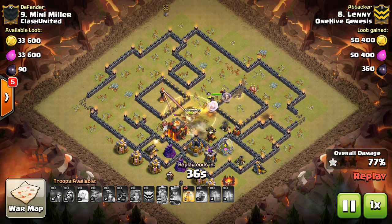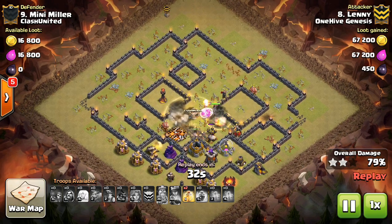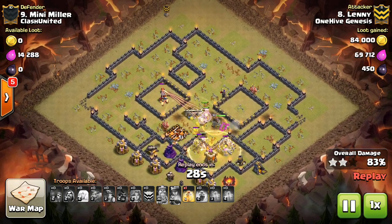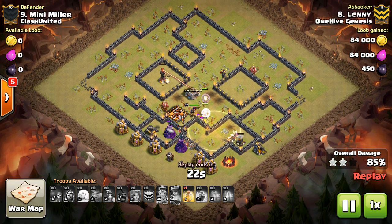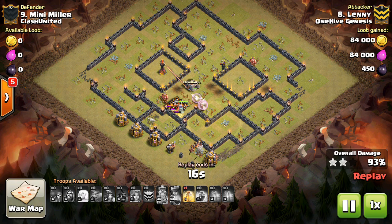The miners kind of ignore the Inferno just because it has that little moat around it. He did a good job with the funneling, but he just couldn't quite get enough miners there — those two that are on it will get taken out. So that Inferno's going to have just a few hit points left, but the queen and everything else is up. He did a great job funneling and has a ton of troops left over, so those miners will go back up. A heal spell to swag crush this base.